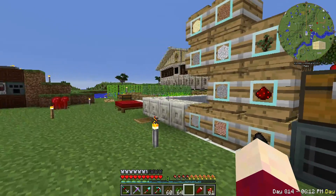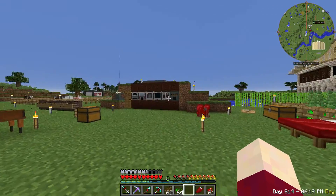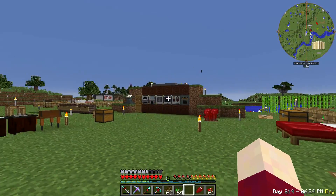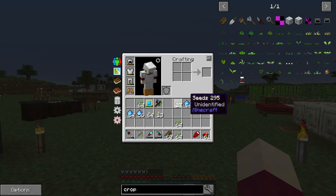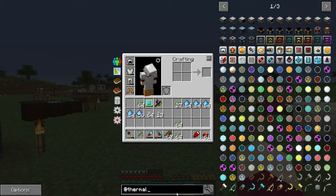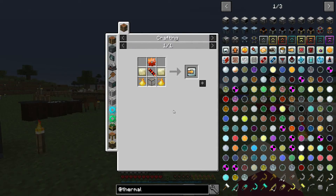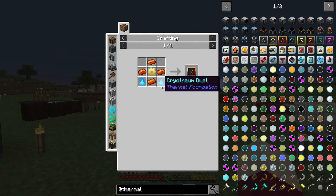That's unfortunate, but that's part of what you learn with modded. What I want to continue working on today is getting this induction smelter set up so we can have ore quadrupling. One thing we need for the ore quadrupling — if we look up thermal expansion — is the pyroconcentrator. That requires cryothium dust, and that takes the blizz powder.